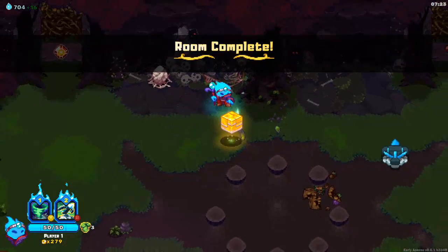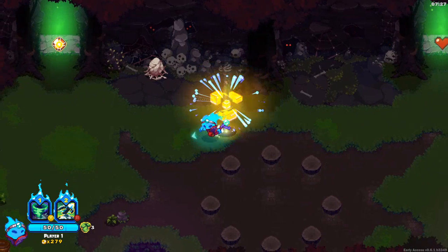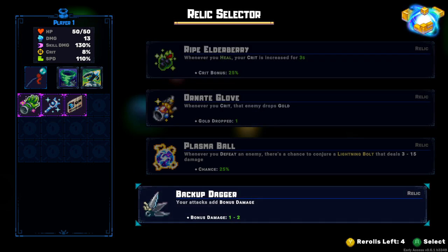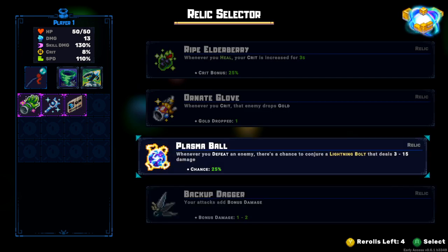Are you trying to hear it honey? Is that why you're leaning right up against me? Whenever you heal your crit is increased. Backup dagger seems really good for just chiseling away at him though - plus 25%, that means we just keep healing always. And this means we drain their HP.